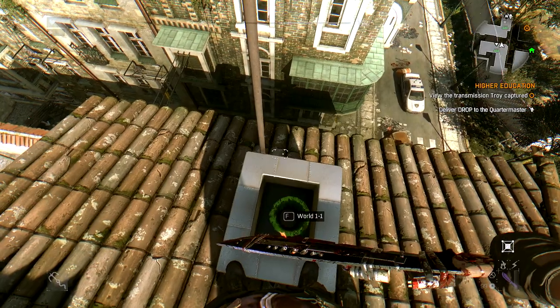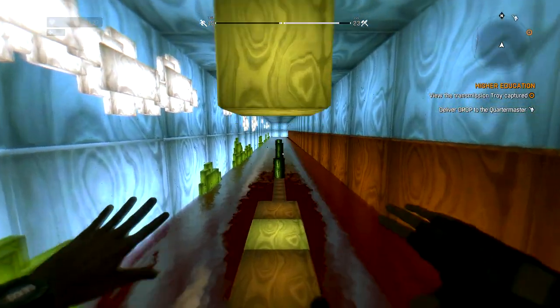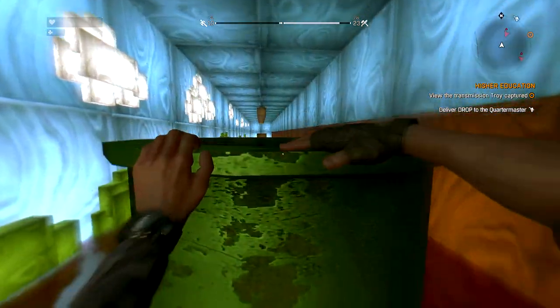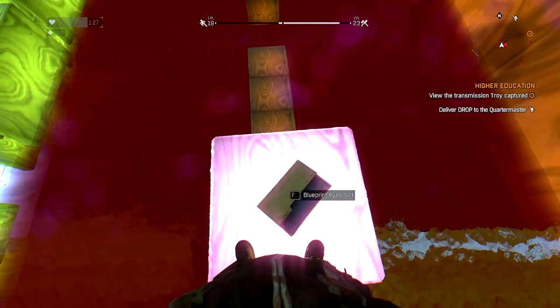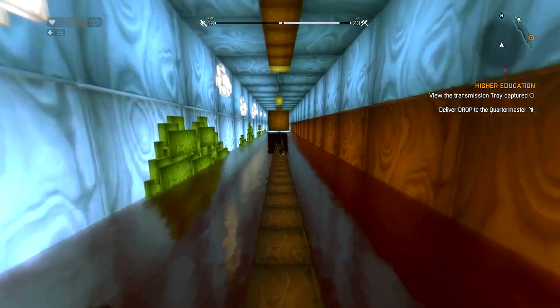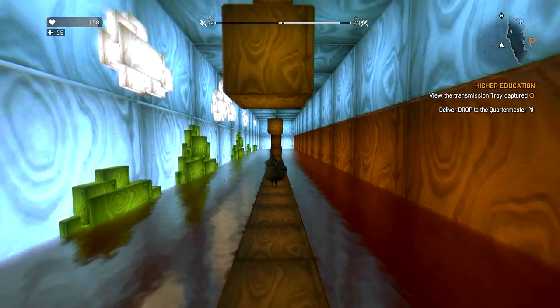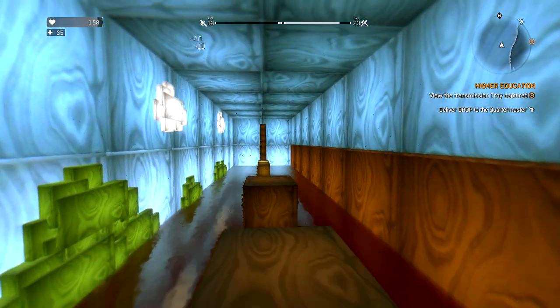World one of one — it's supposed to be a wingsuit, but it's a Mario world! There's supposed to be an invisible block up here somewhere. There it is! And we get the Paiza suit — you can craft the Paiza suit! There's an explodey guy in here and I don't have any weapons. This is the homage to Mario right here.